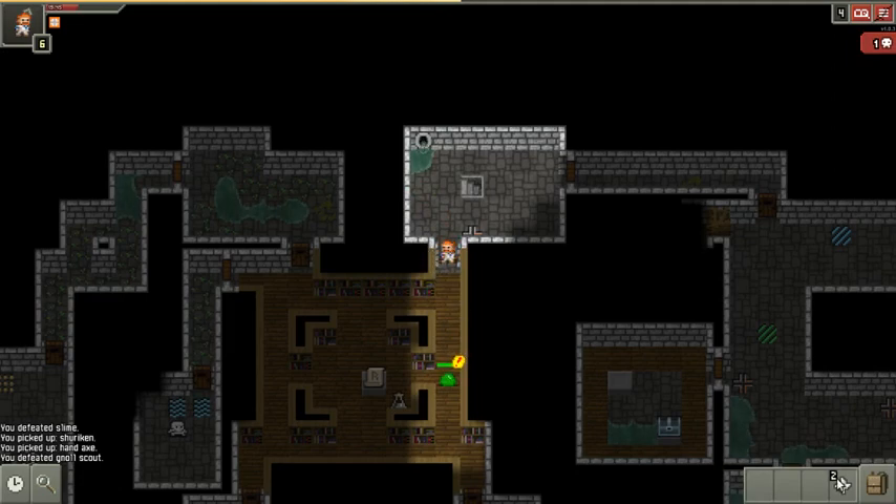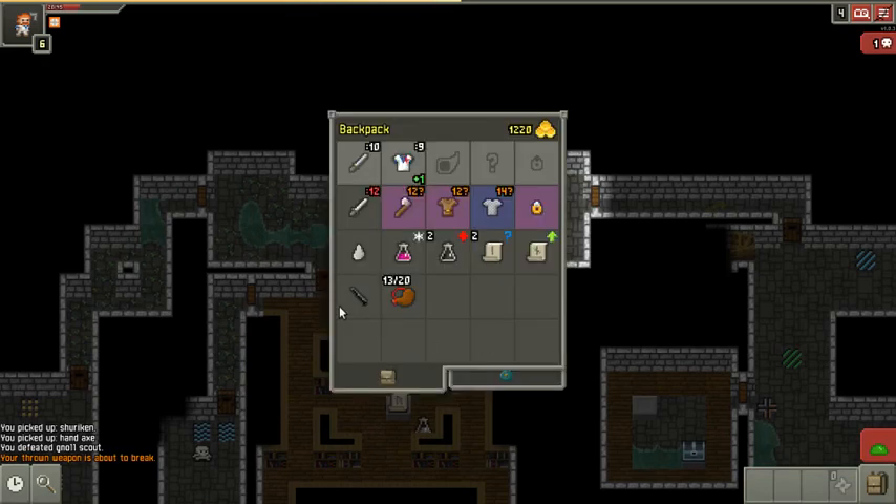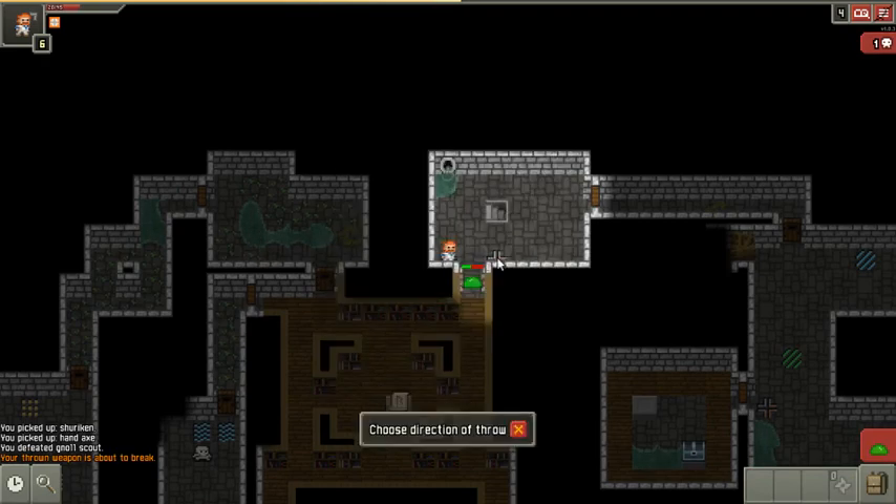That's a slime. My weapon's about to break — I'm about to lose one of my ninja stars next time I throw it. I'm gonna throw this arcane stylus at the dart trap to hit him for sure.